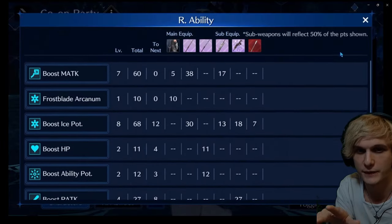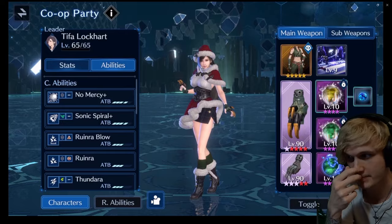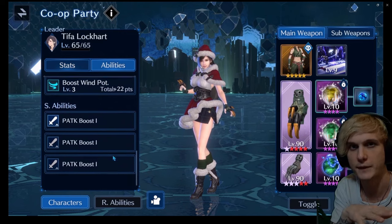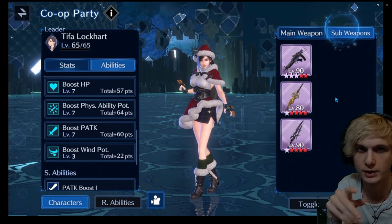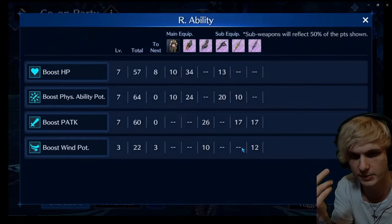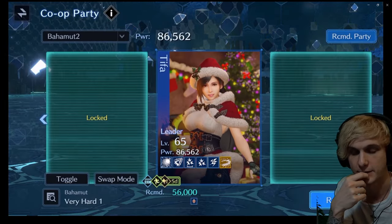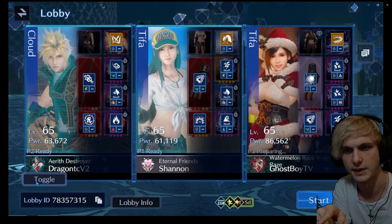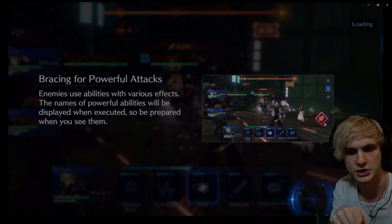I think most people are going to be better off grinding Very Hard 1, as opposed to any previous co-op summons if you were around for Ifrit, Shiva, or Rama. For those, we were able to pretty well get S-ranked every time with no Cactars involved on Very Hard 2s. But this has been the hardest co-op yet, just because Bahamut is so beefy. He doesn't actually have a weakness, so it's better to just use neutral type attacks for the most part.